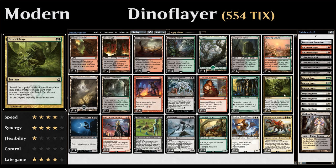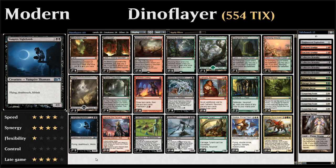We have another graveyard enabler in the form of Grisly Salvage, a two-mana instant where we reveal the top five cards, choose a creature or land from among them, and put the rest in our graveyard. The main target we're looking for is Soul Flayer, but putting more keyword creatures in the graveyard is also fine. We also have two copies of Vampire Nighthawk — a three-mana 2/3 with Flying, Deathtouch, and Lifelink — which is still hard-castable in this deck for a nice set of keywords.